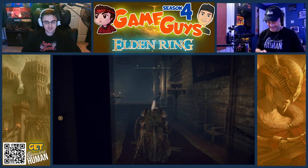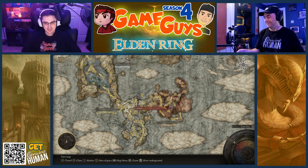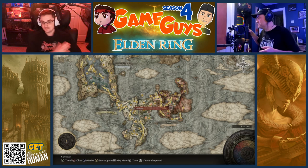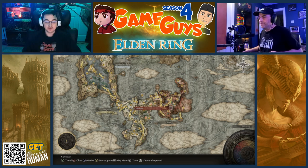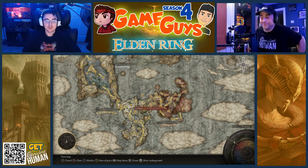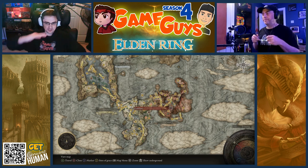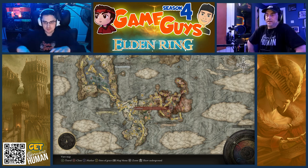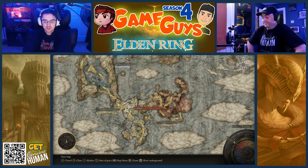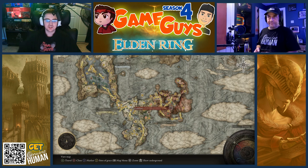So it turns out — and we probably got comments in the previous video for this — I looked it up in between recordings. Turns out he doesn't just invade you. You actually have to manually summon him, or either you invade his world, or you summon him as an invader, but you have to manually press Y at the summon sign. You don't just run around. It's going to be a red-looking summon sign.